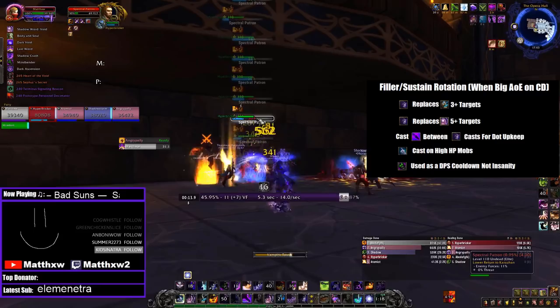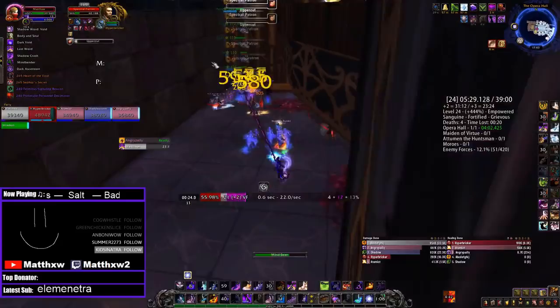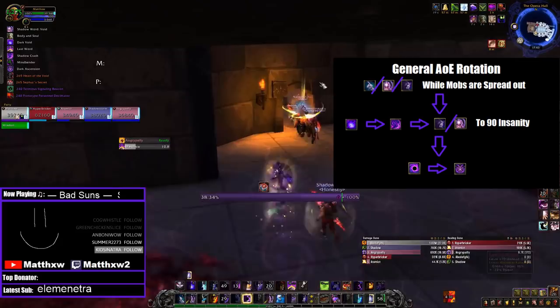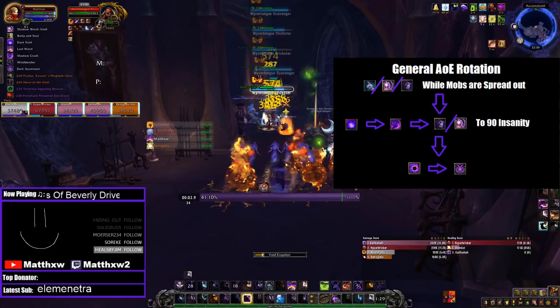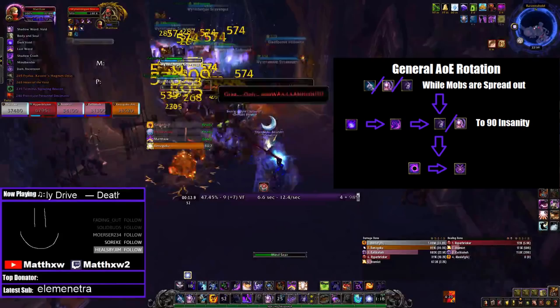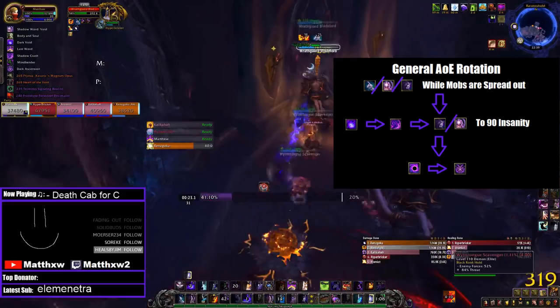In AoE situations, treat your AoE spells as important cooldowns not to be used until the time is right. Spam Insanity-generating spells while mobs are being grouped up — Vampiric Touch on higher HP mobs, Shadowed Void, or just general Mindseer spam. Once they're grouped up and the tank has generated threat, or you're prepared to use Fade, you dump everything. What I usually do is Dark Void and Shadowcrash with Mindseer up until 90 Insanity, precasting Void Eruption and using Dark Ascension right after to erupt again, before either continuing to spam until death or going into the sustained rotation. Do not be afraid to hold Insanity or longer cooldowns like Dark Ascension if there is a bigger AoE pack coming up.